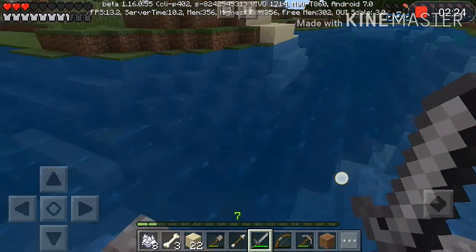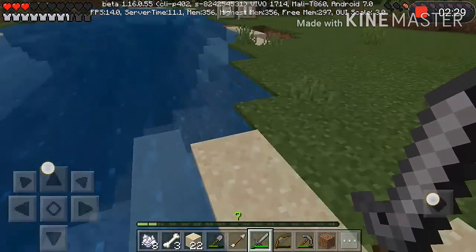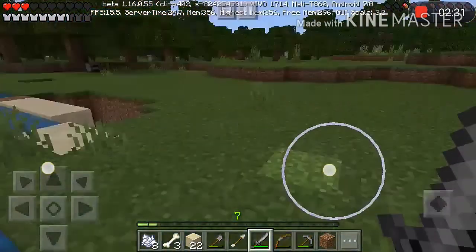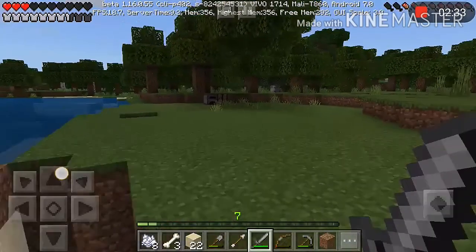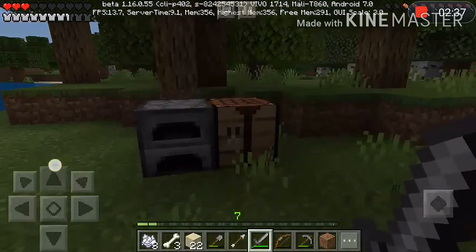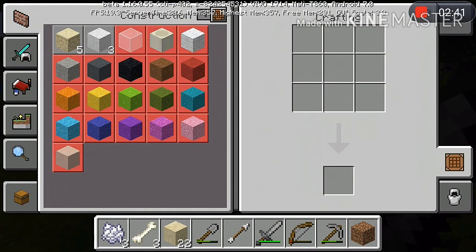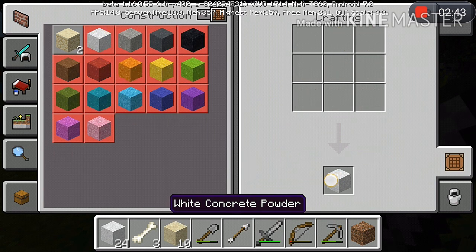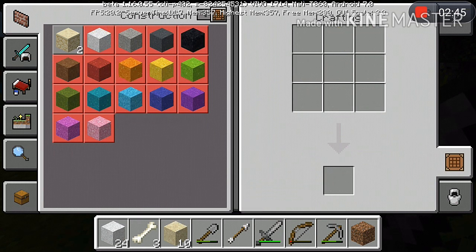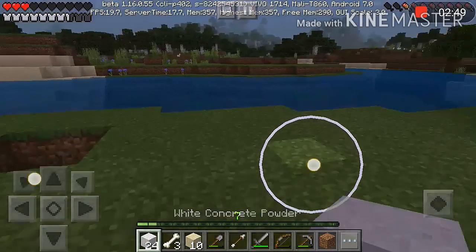We are going to the crafting table. After the crafting table, we will create concrete powder with clay, sand, and bone meal — 24 concrete powder.